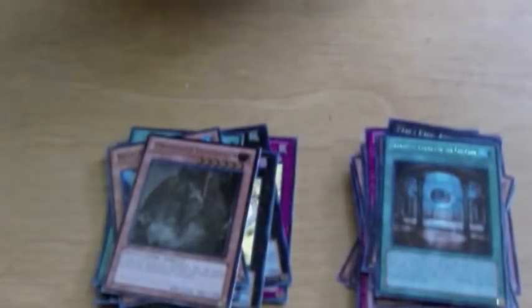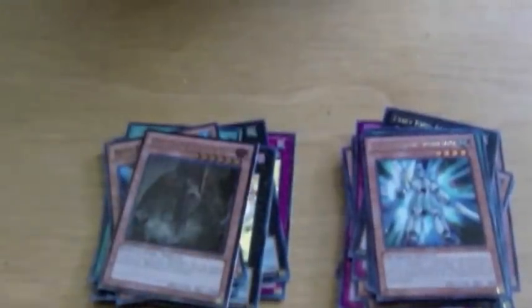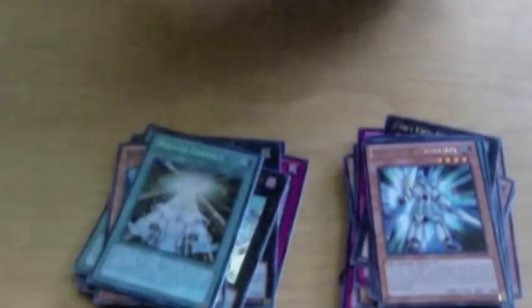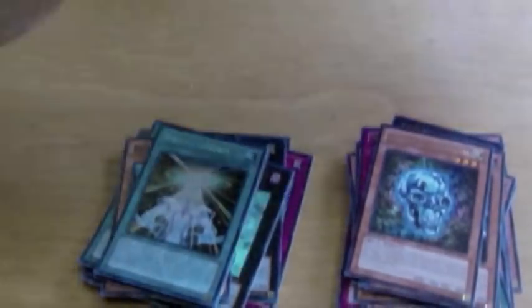Let's just check it out — no Double Lance. Final pack, we shall just see. Miracle Contact — secret! Nice, it looks pretty cool. So yeah, that's it for the box. I'm just gonna go through the holos and rares real quick.